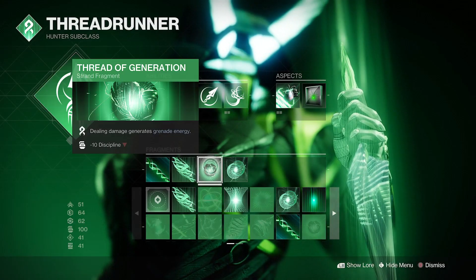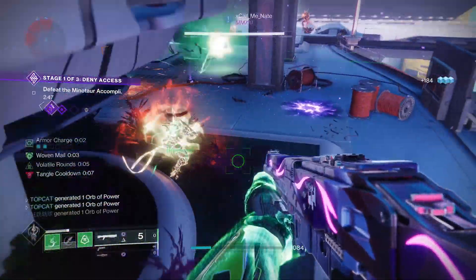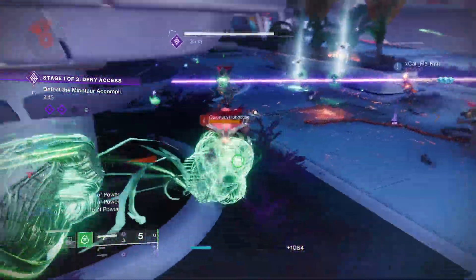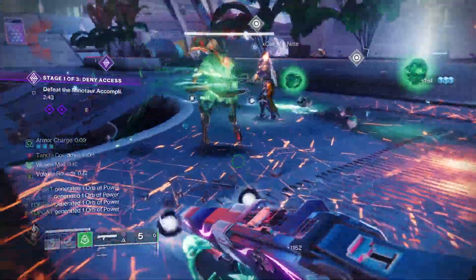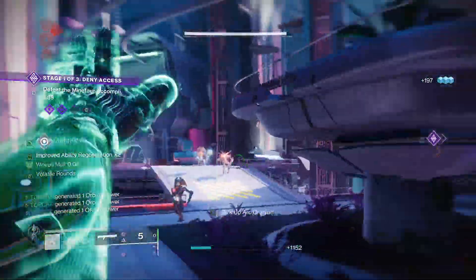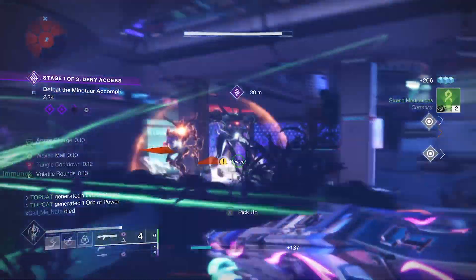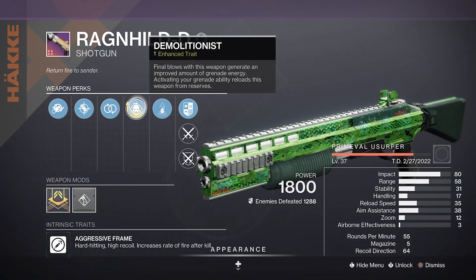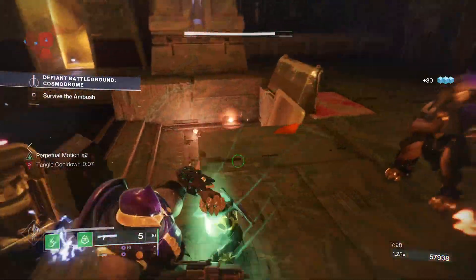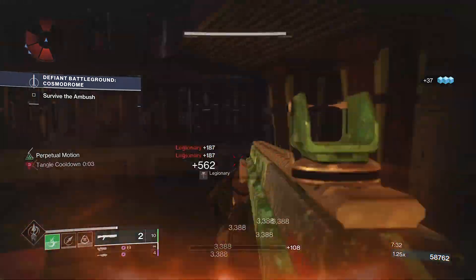Thread of Generation — dealing damage from any source will generate grenade energy. But the biggest tip I can give you is you just gotta pick up those orbs. Seeking Wells is gone now, so in order to get the juice you'll actually have to chase them down. Luckily the despawn rate of these orbs seems to have been raised. I'm also partial to Demolitionist — not only will activating your grapple reload your weapon but it'll also feed that ever-important grenade charge.